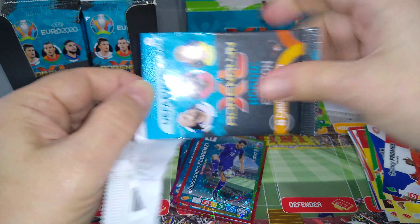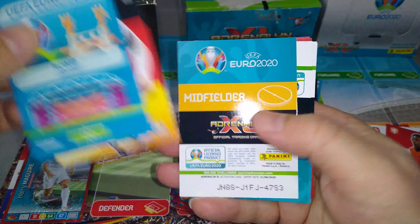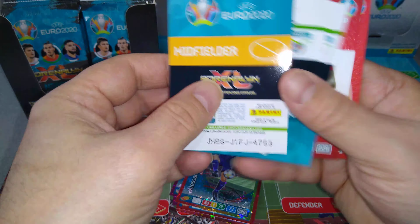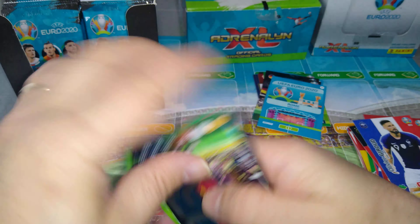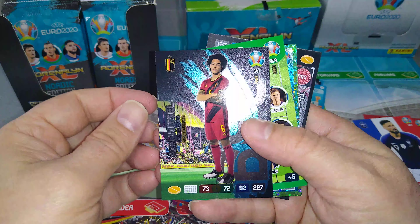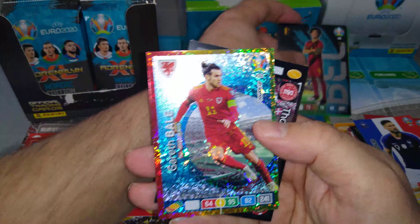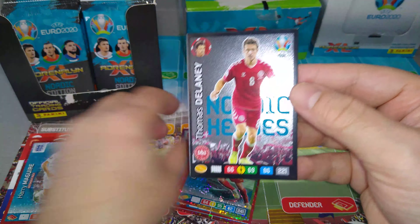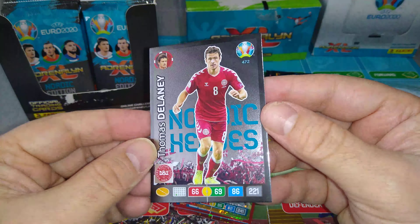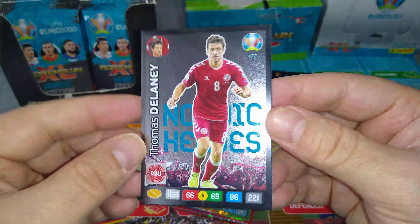Here we go. Rome host city. Brandt for Germany. David Alaba and Giroud. We've got Axel Witzel, fans favourite. Finland team. Gareth Bale. And our first — Delaney, Nordic Heroes for Denmark. Nice one, this is one of the first Nordic Heroes. Black border, very nice. Danish supporters with the flags in the back. That's the first one of the twelve.